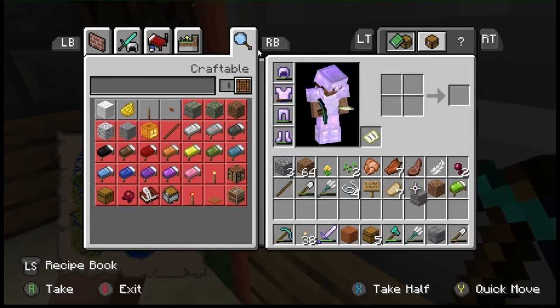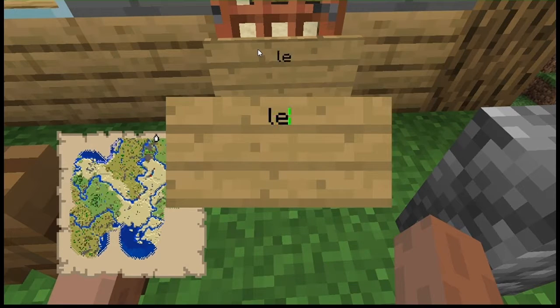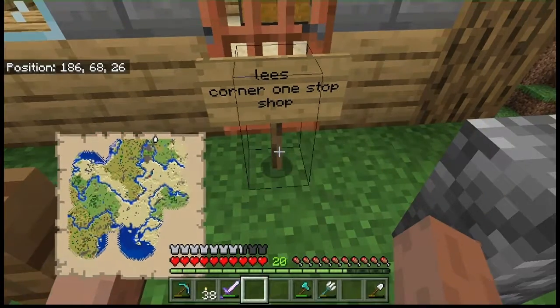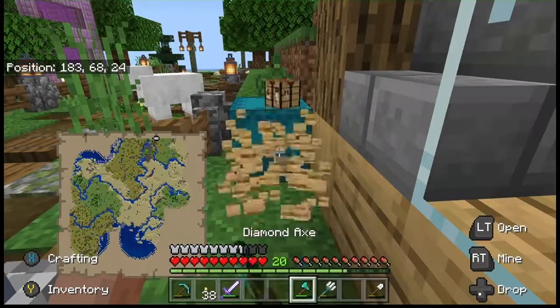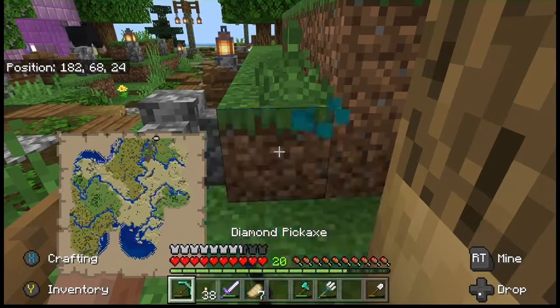So what I'm going to do now is speed this up a little bit because nothing much happens in this part. I was going to go back to my base, but I'm actually going to show you something — just after we see what I'm going to name the shop. Lee's Corner One Stop Shop. I don't know why, because obviously it's a channel called Lee's Gaming Corner — one stop, just so catchy. Here we're going to collect my stuff, and I keep getting mixed up with my cows and sheep.